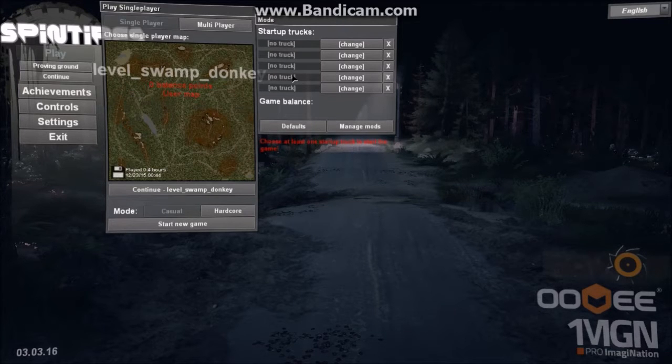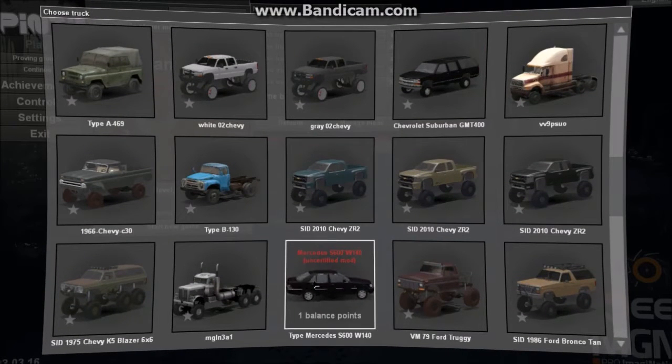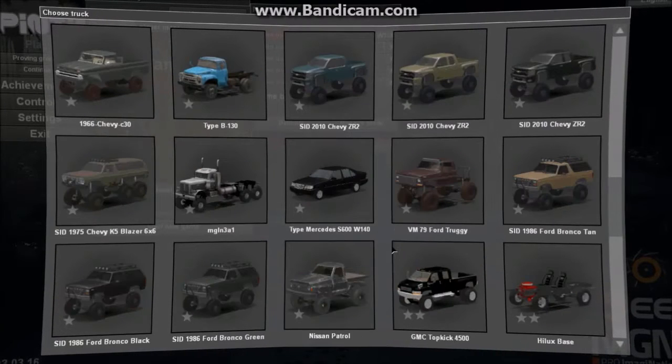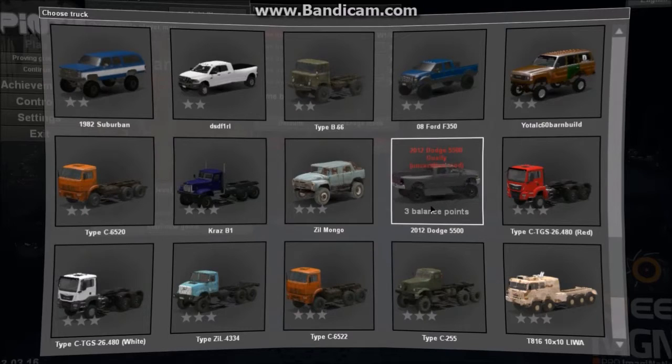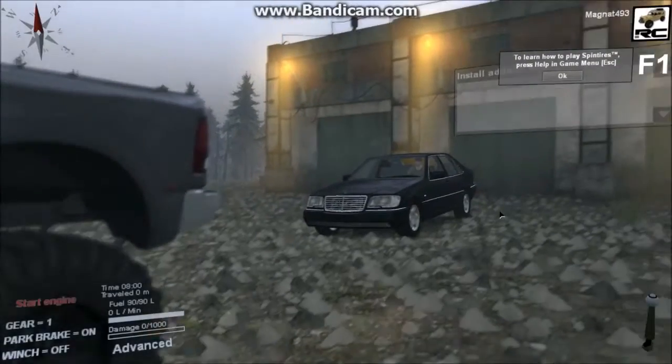Hey guys and girls, welcome back to another Spin Tires episode. This is nothing but pure fun. I was inspired by a fellow YouTuber, Wicked Juggalotus — I think that's what his YouTube channel is called. I saw him take a Chevy Love on the Swamp Donkey map. I saw just how much trouble he had with it, even with proper off-road suspension. So I'm going to take a Mercedes S600 W140 into the Swamp Donkey map. As our backup vehicle, we'll take Brute Terror's Dodge 5500 Juli.